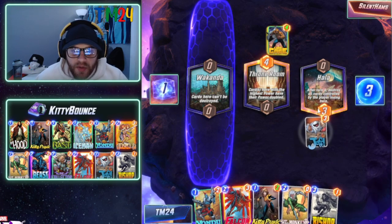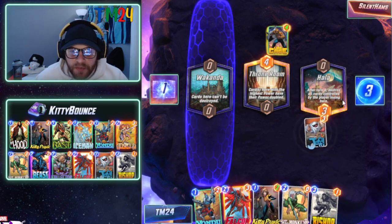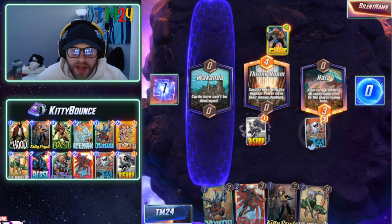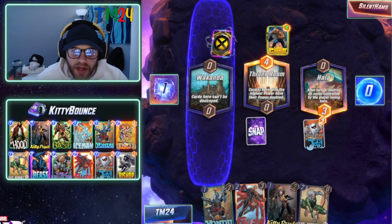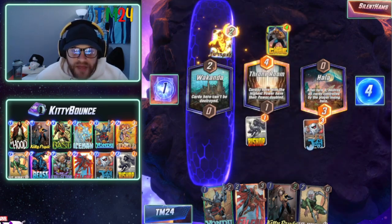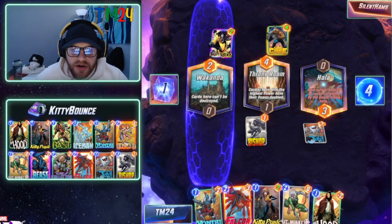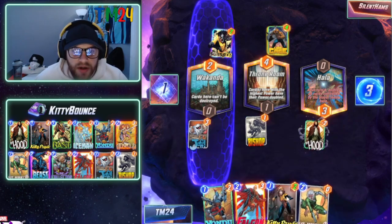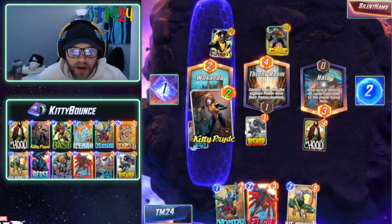We'll probably want to stay away from Hula. Picking up Bishop on turn three is really nice — we can go ahead and play Bishop and he'll start to grow throughout the course of this game. Because we've been playing pretty much on curve every turn, our Kitty Pride has not moved at all yet, but that's okay — we're going to get her rolling right now.